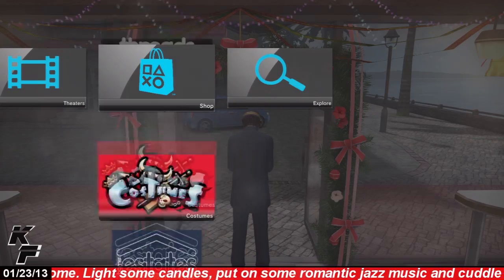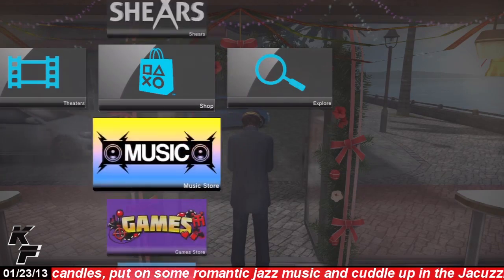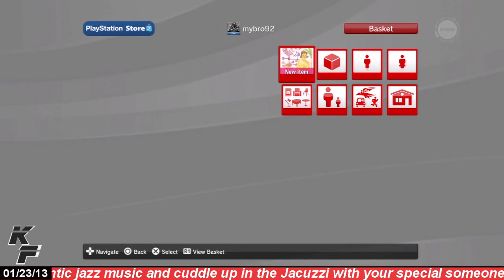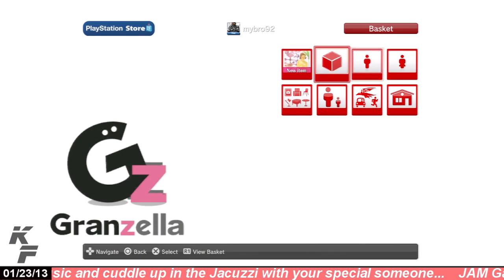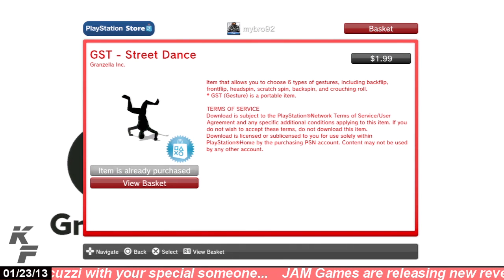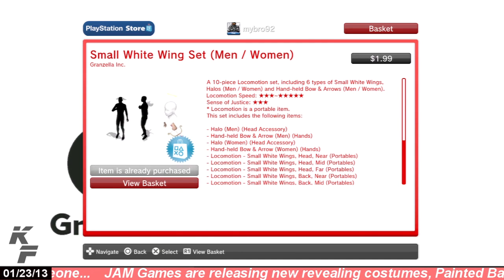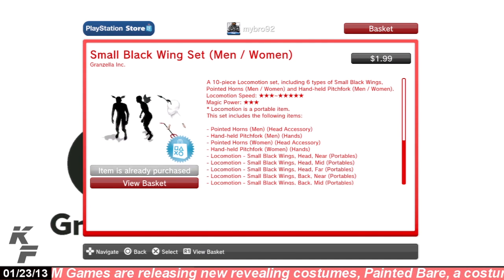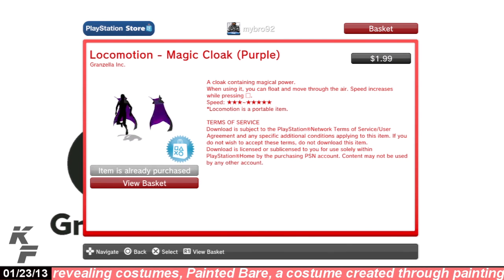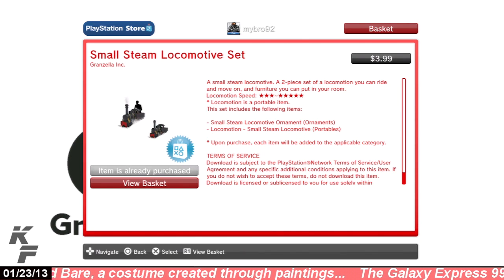If you would like to purchase any of these locomotion items, all you have to do is head over to the Grand Zealous store and scroll over to the locomotion thumbnail, where you will find all of these items. You'll find the GST Street Dance locomotion item, the small white wing set, the small black wing set, the magic cloak red, and the magic cloak purple — all available at the price of $1.99 each. The small steam locomotive set is available at the price of $3.99.